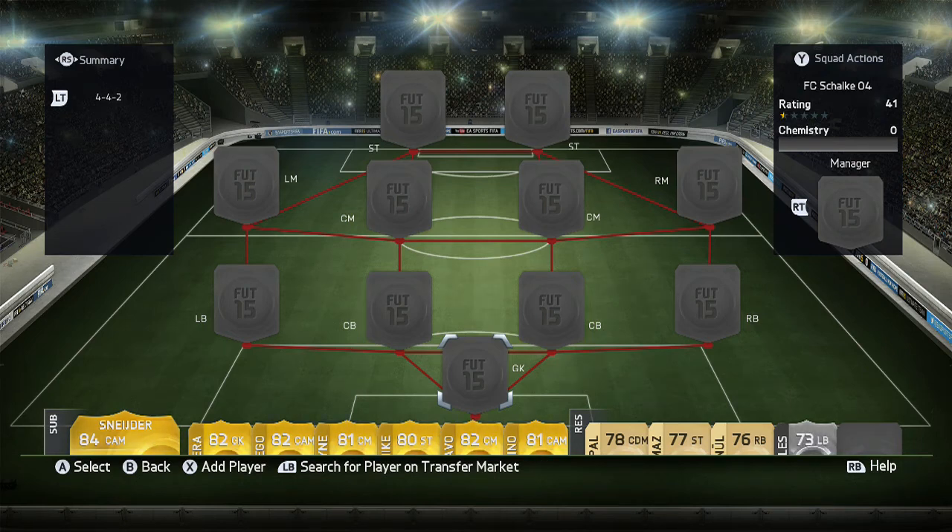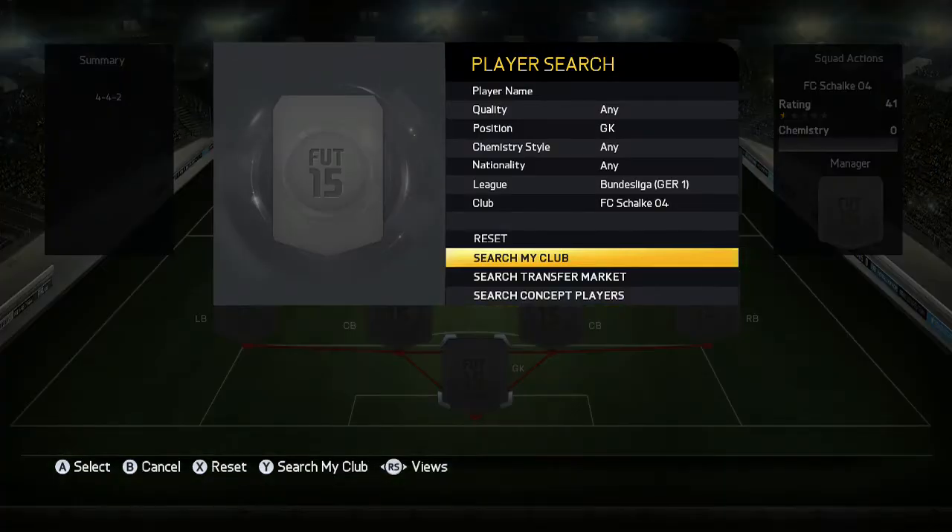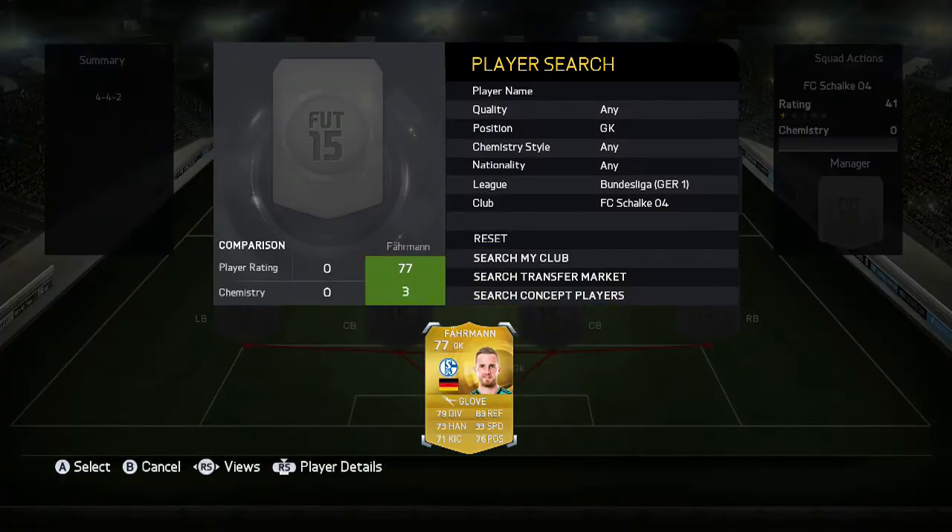Alright guys, I'm back with a new squad builder and as you can guess on the screen it is FC Schalke. I thought I've done a Southampton, why not jump straight into one of Bundesliga's teams. Schalke are one of my favourite Bundesliga teams in the German league, and they are amazing due to the fact the players are quality and some of them absolutely perform. We'll go straight into the game and go for our first goalkeeper.